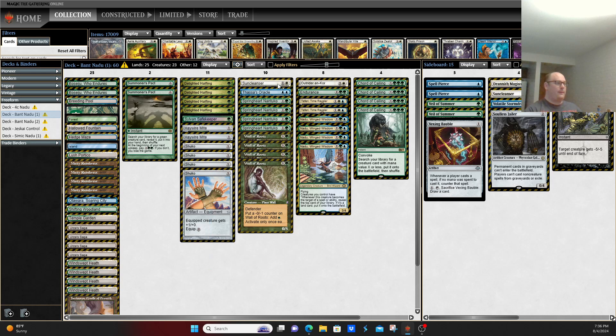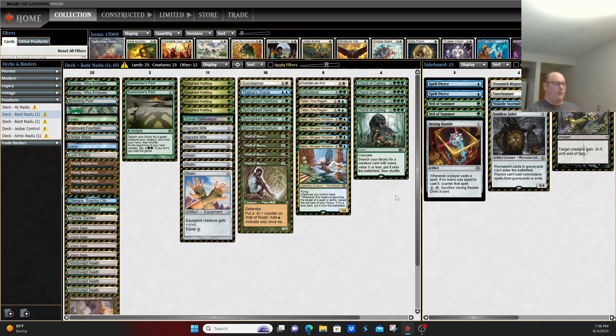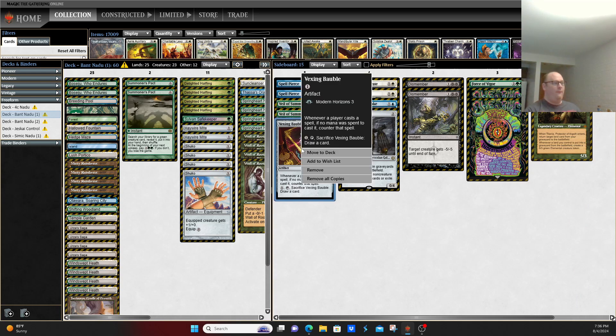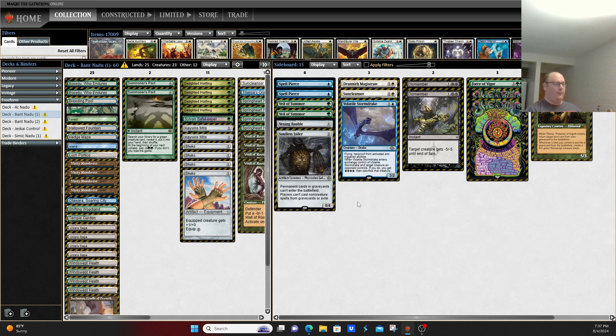This deck plays some bullets in the sideboard. Sun Cleanser is particularly good against the energy decks running around, whether it's Jeskai Energy, Boros, or Mardu. Spell Pierces protect your combo pieces. Vexing Bauble is probably primarily here for Pitch Elementals and is something you can get off of Urza's Saga.